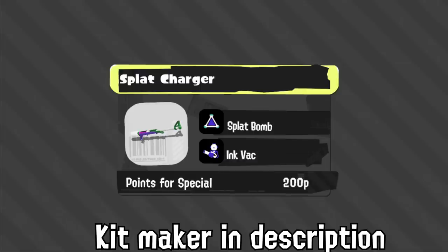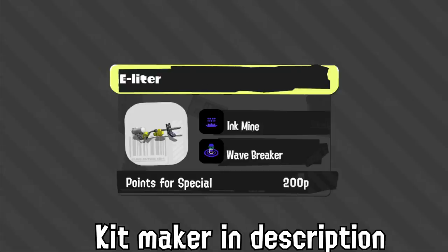Flat Charger will benefit from having 200p since it can actually get its special unlike in Splatoon 2, and Ink Vacuum with Swap Bomb is a great kit for it, though it will need to be more aggressive than the Splatoon 2 charger — I think that's good for the game. E-liter got Mine — rip the dreams of Burst Bombs — but it's still a nice combo. Mainly, E-liter can't really be rushed down if it has its special out since two Mines and Wavebreaker can locate you. It's gonna be a pain.